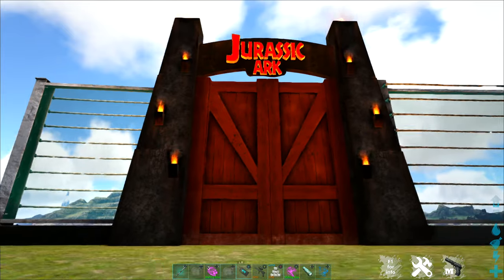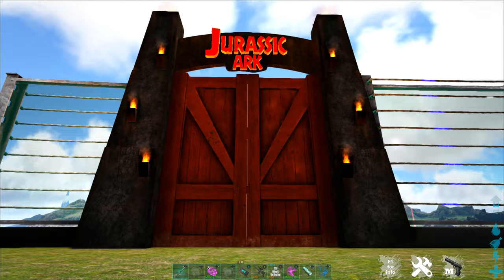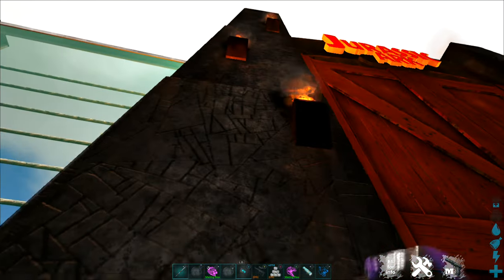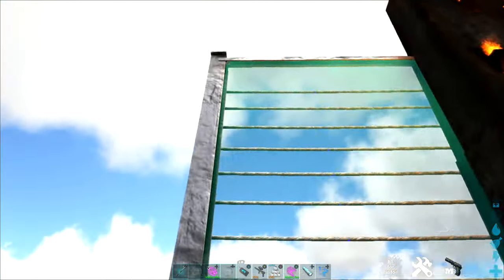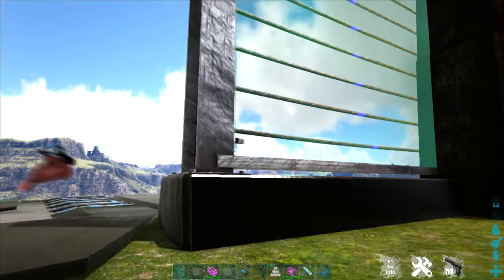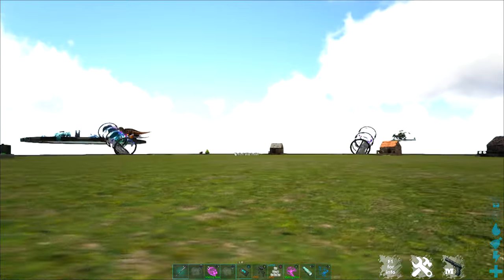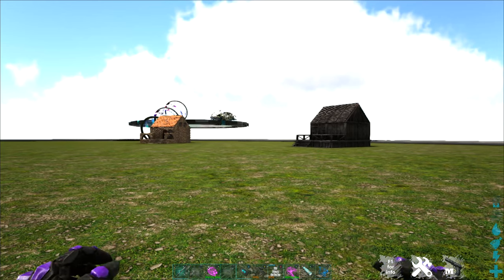Moving along, we have the popular Jurassic Arc mod. This does not have a lot of building materials, but what it does have is pretty cool. If you want to go the whole Jurassic Park theme, you get this lovely Jurassic Park dino gate, extra large gate, and electric fences. This is the regular sized electric fence, and there is also a behemoth fence as well. This does require power and works just like a regular electric fence. So those are some of the awesome building mods that are available here on Fractured Earth.